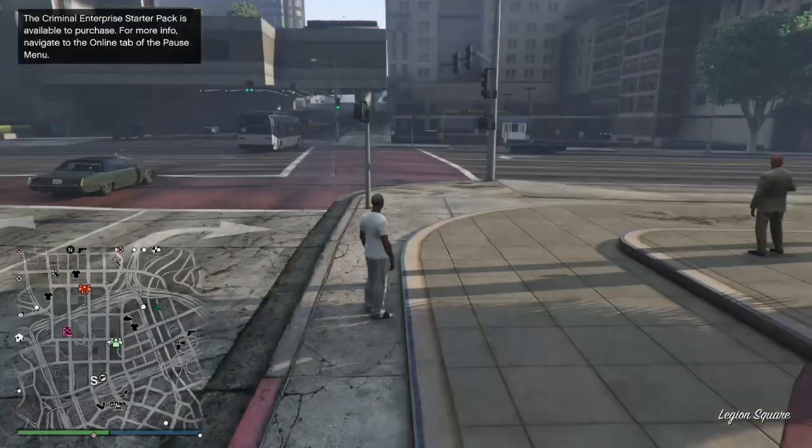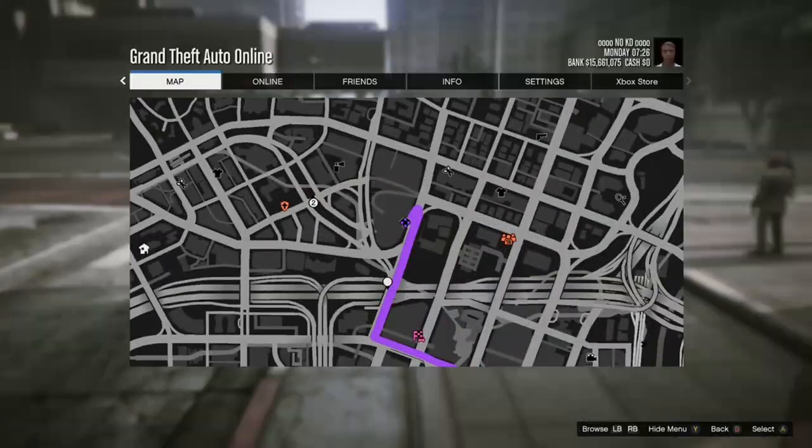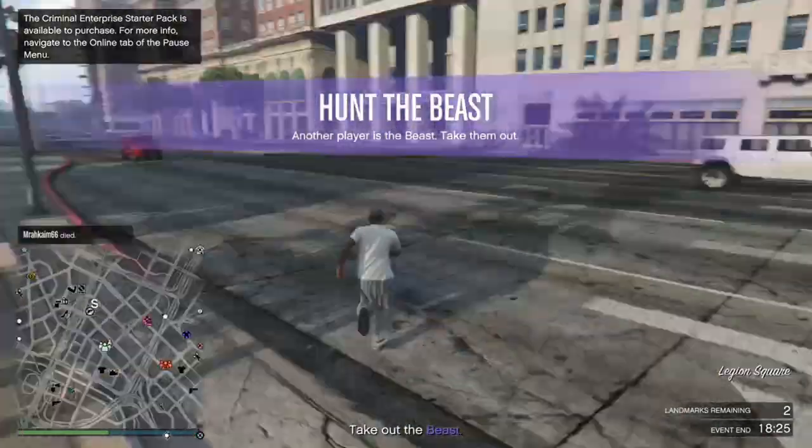We just got inside a new session. Open up the mini map — as you can see it now has clothing stores on it. Just make your way over to any of the clothing stores.